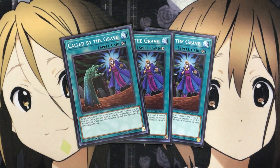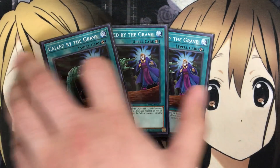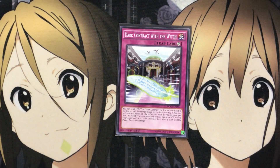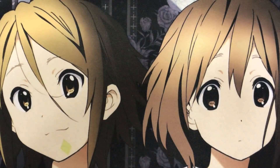I also run three Called by the Grave to stop opponent's hand traps — especially Ghost Ogre and Effect Veiler which could destroy your boss monsters. For traps, the only one I'm running is one Dark Contract with the Witch. You can send one DD or Dark Contract card from your hand to the graveyard to target one card on the field and destroy it, once per turn. All fiend-type monsters you control gain 1000 ATK during your opponent's turn, and once per turn during your standby phase you take 1000 damage. Being able to cycle through your Dark Contracts to avoid burn damage is why I like it, and it's also searchable.